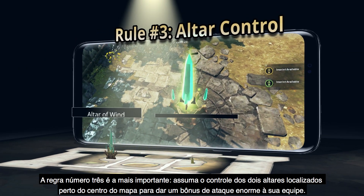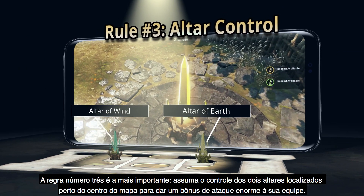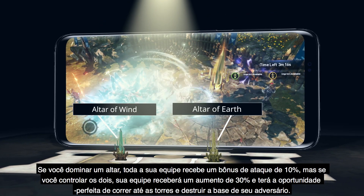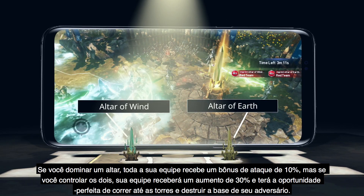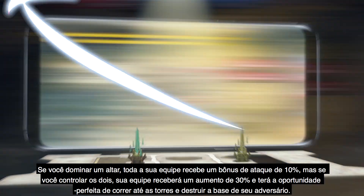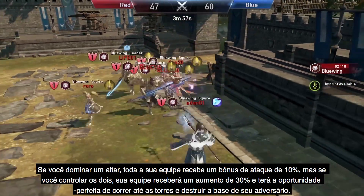And most importantly, rule number three: take control of those two altars located near the center of the map to give your team a massive attack boost. If you take hold of one altar, your entire team gets a 10% attack damage buff. But control both, and your team gets a whopping 30% increase, giving your team a perfect opportunity to make a run at those towers and take down your opponent's base.